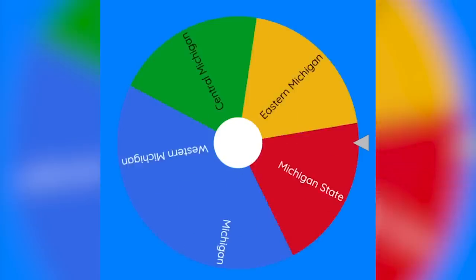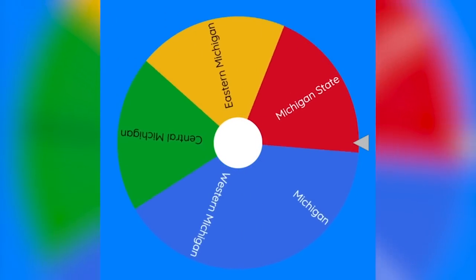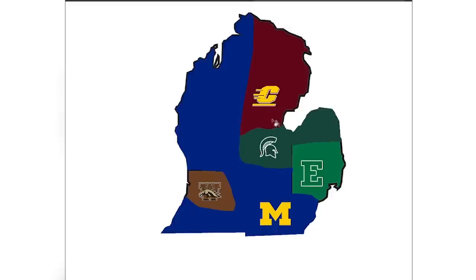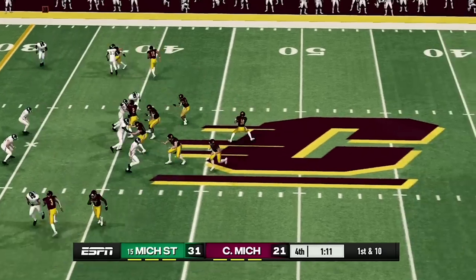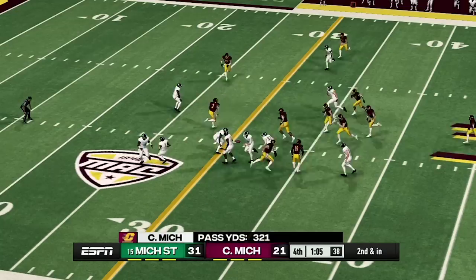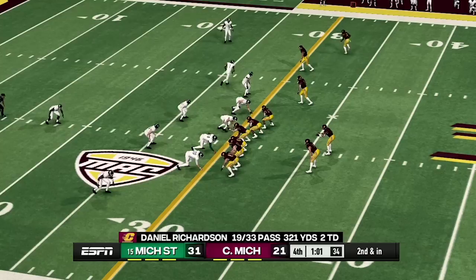It is now time to find out our next matchup, and it is going to be Michigan State once again. Michigan State will be attacking to the northwest. It looks like Michigan State will be playing Central Michigan. At least Central Michigan was able to put up a fight — they are down by two possessions but getting close to another touchdown. Central Michigan is going to need to move the ball down the field fast if they want to get back into this game.